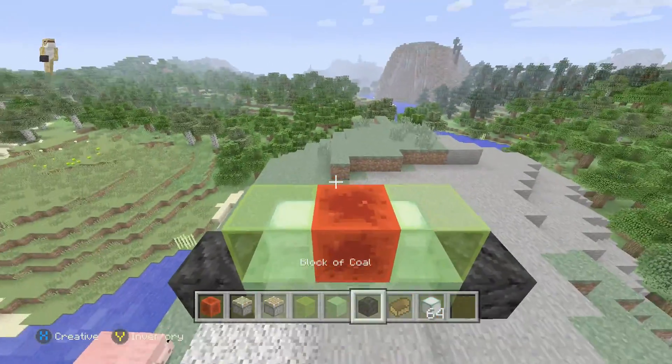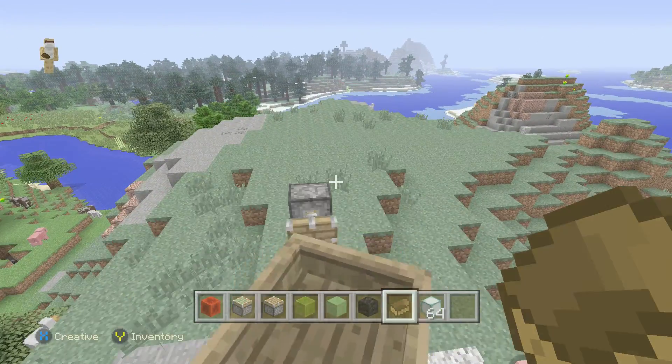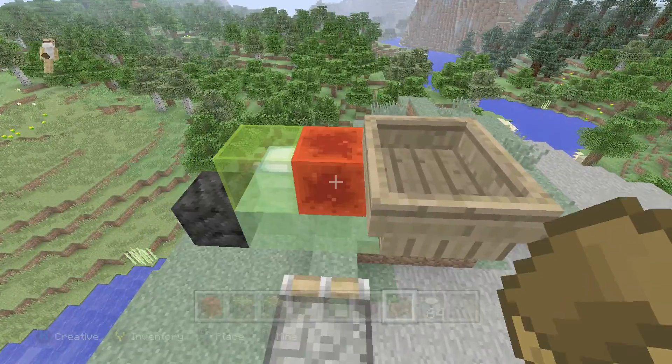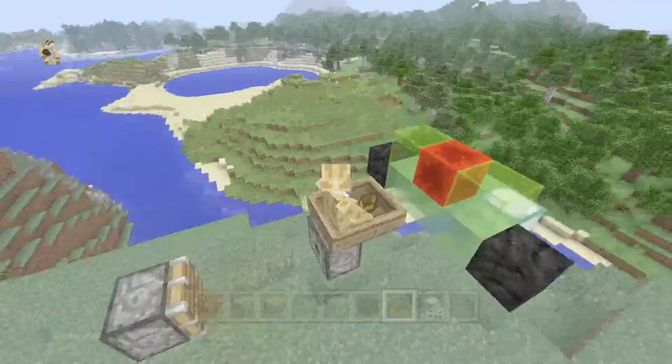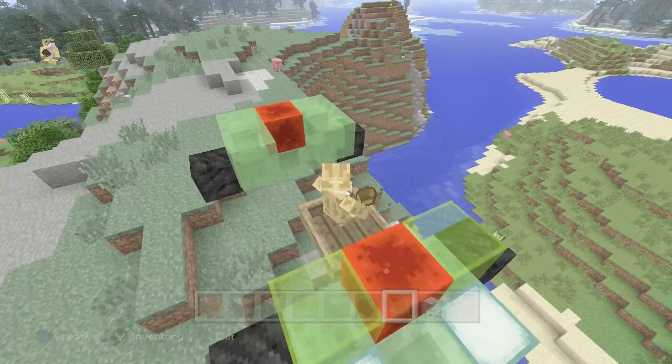If you want to ride it, place your boat in, then break the block of redstone. Oh shoot, destroyed it — anyway, try that again. That's better — okay, we're driving a car now.